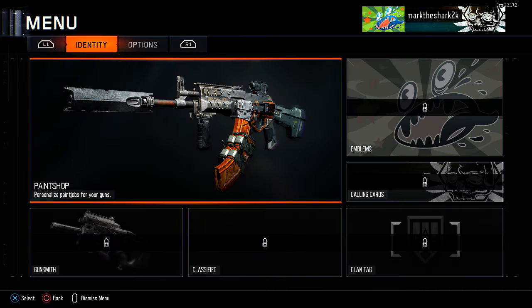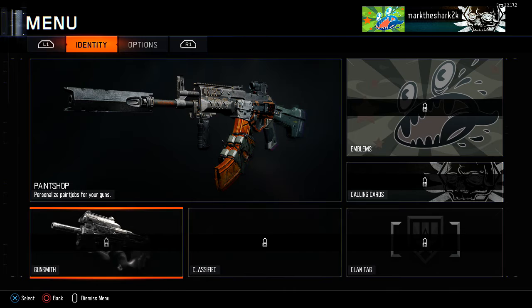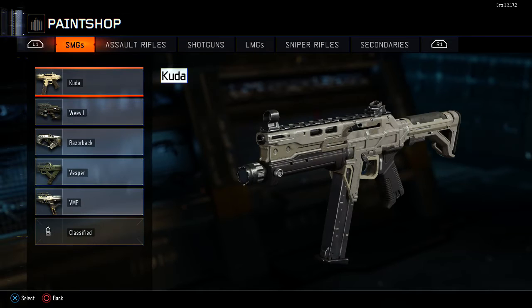Identity, Gunsmith — classified, Clan Tag. We can't get into any of this stuff. I'm not sure what Gunsmith is. I haven't really read too much into this game so I'm going through this for the first time, and I'm gonna keep it that way because I want to be surprised when the game comes out. Destiny has pretty much made me sick and tired of reading and getting into all the hype before any of the stuff even comes out. So I'm not doing that anymore — I'd rather be surprised.